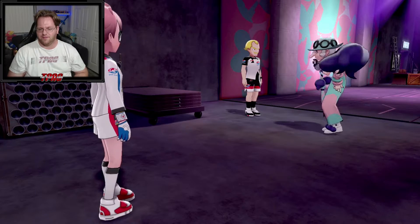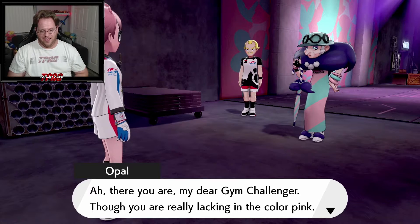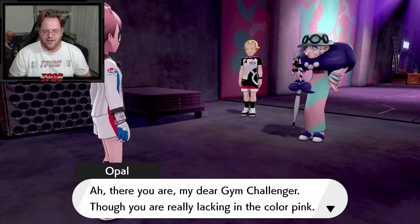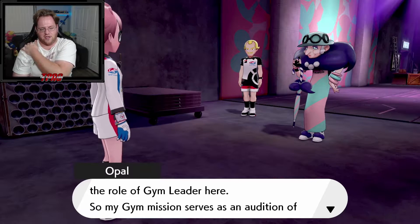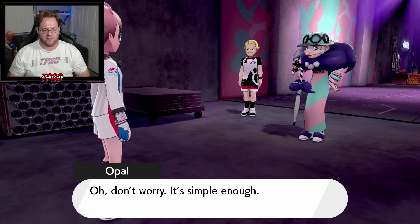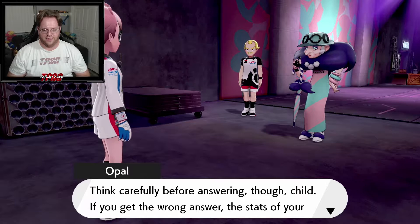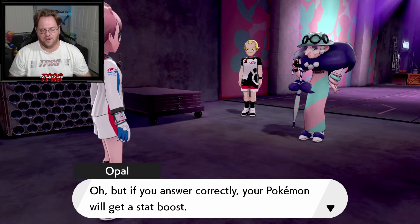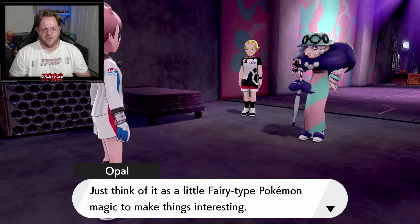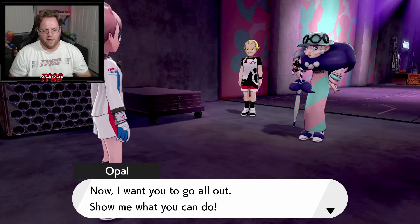This is a very weird gym. And there's the gym leader herself — Opal. She's the slowest moving gym leader in existence. She says I'm lacking in the color pink. She's looking for a successor to take on the role of gym leader, so the gym mission serves as an audition. All I need to do is battle her trainers and answer questions along the way. Get the wrong answer and my Pokemon's stats get lowered; get it right and they get a stat boost.